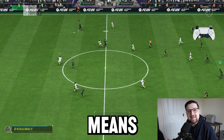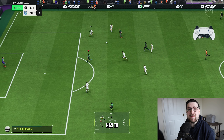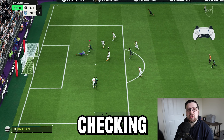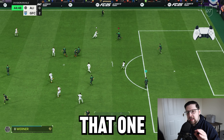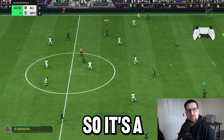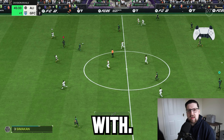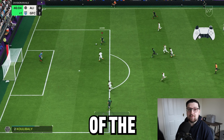FC 25 is here, which means it's time to get stuck into the best tactics this game has to offer. Today we're going to be checking out the 4222, and the reason we're starting with that one is because it's a formation that holds its shape in defense and attack. It's a nice simple one to start with, and it's more about the actual player intel you use to get the most out of the formation.